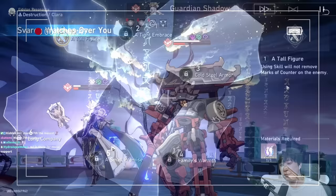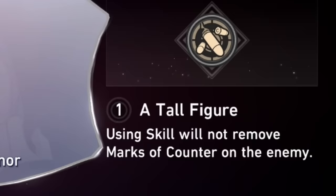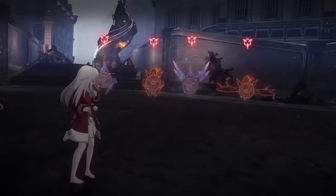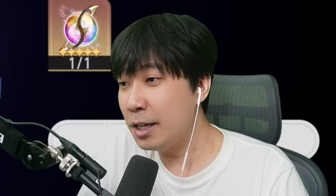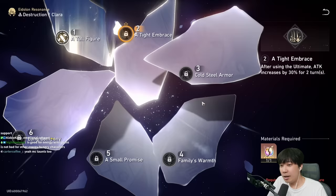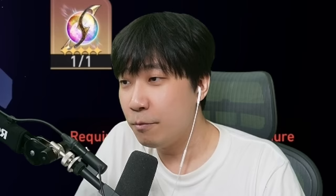Let's talk about the Eidolons. There's something I really want to unlock. E1 — after using her skill, it doesn't remove the mark of counter. Normally when you use your skill you do extra damage but remove the mark of counter. With E1, it doesn't, so every time she uses her skill it does a ton of damage. E2 — after using ultimate, attack increases by 30% for two turns, which means your counter after ultimate will be boosted significantly.